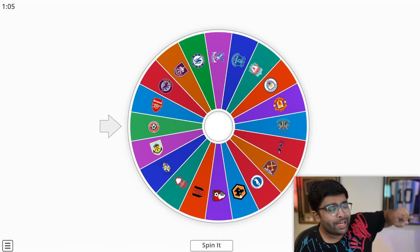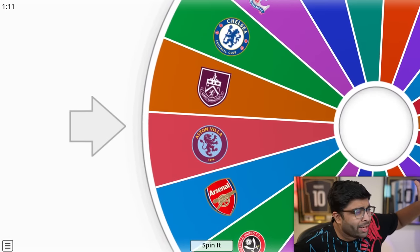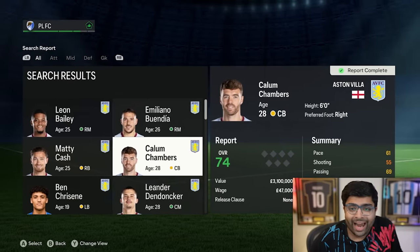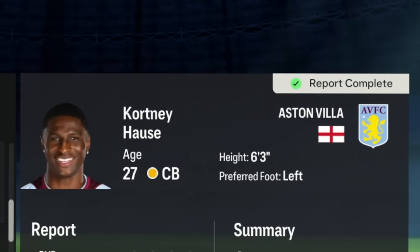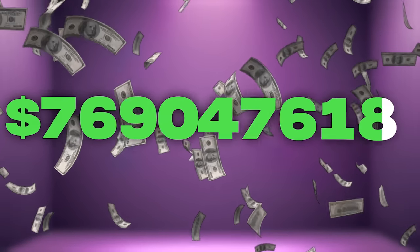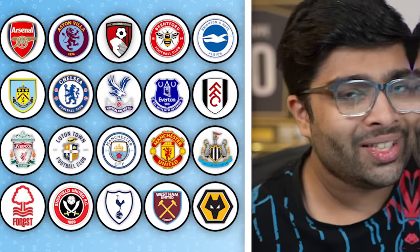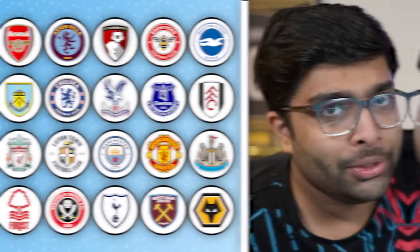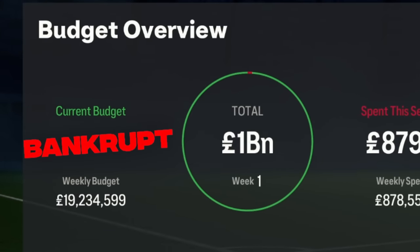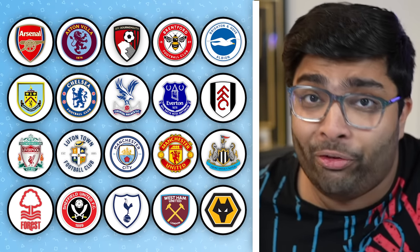I've put all 20 Premier League clubs on this wheel and we're spinning it now. Whichever club pops up, we're gonna have to sign a player from them first — and looks like it's Aston Villa. Throughout this video, we're gonna have a budget of 1 billion. That sounds crazy, but since there are 20 Premier League clubs and some players are gonna be super expensive, we might end up running out of money. We need to make a transfer from every Premier League club before that happens.